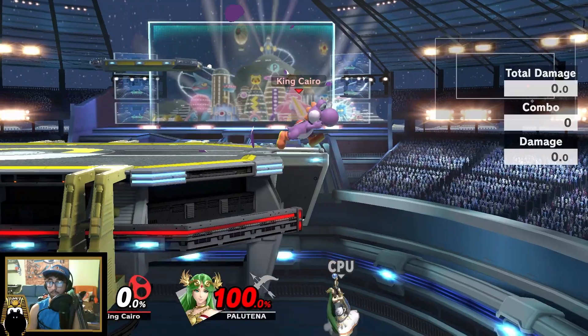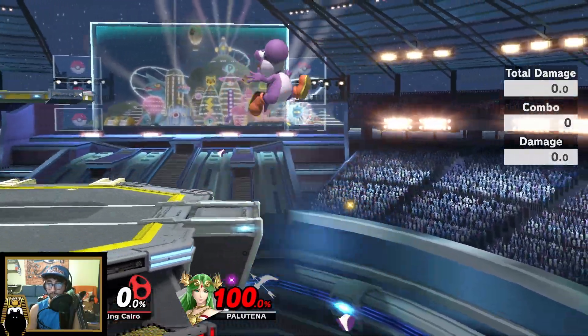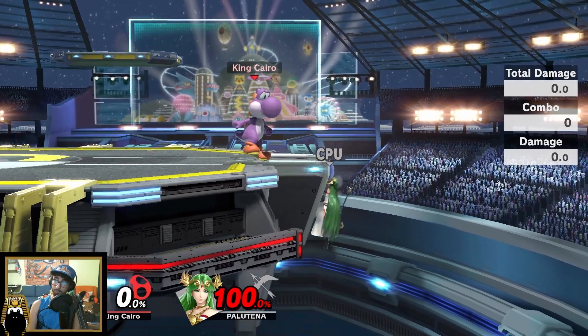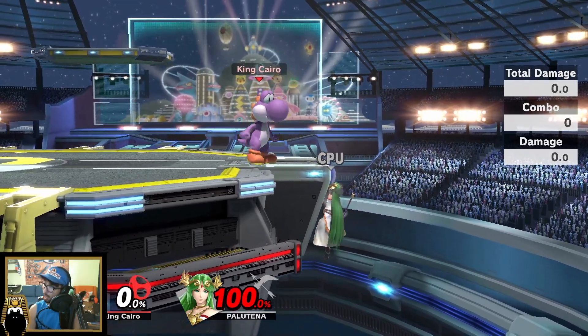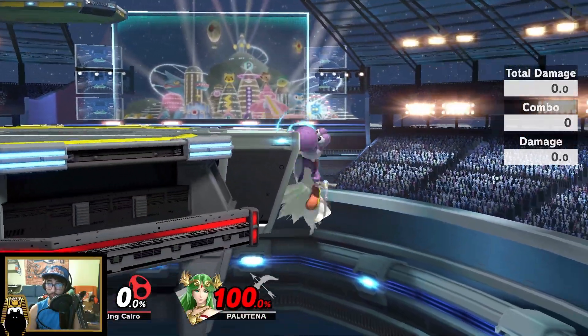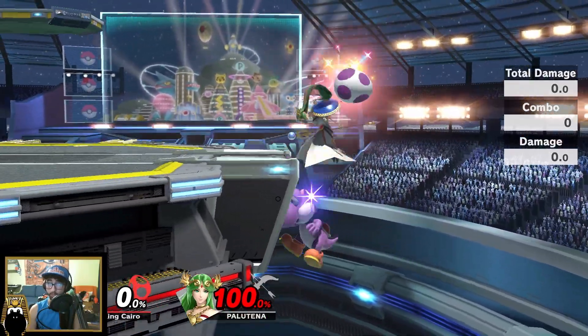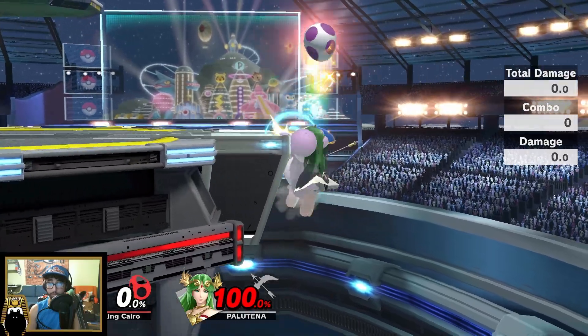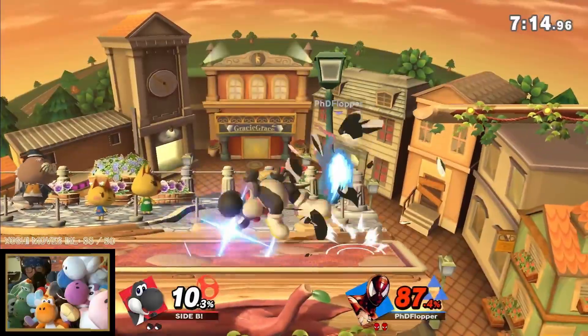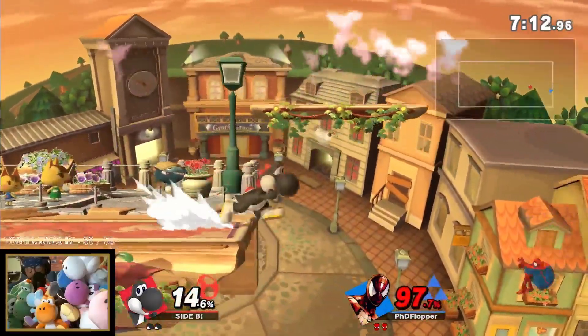If the egg doesn't break, you have to wait that little second. But why is this a good thing? Well, if you soft throw the egg upwards and then trump the opponent, the opponent will sometimes get hit by this egg, and you'll be able to kill confirm them off of it with a forward air or a back air.